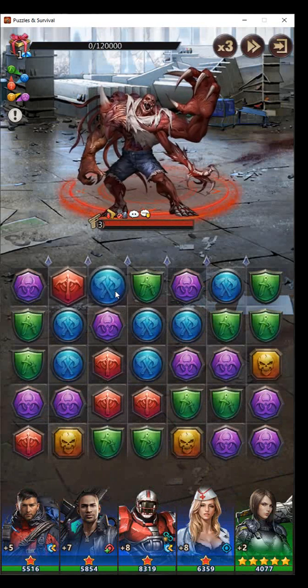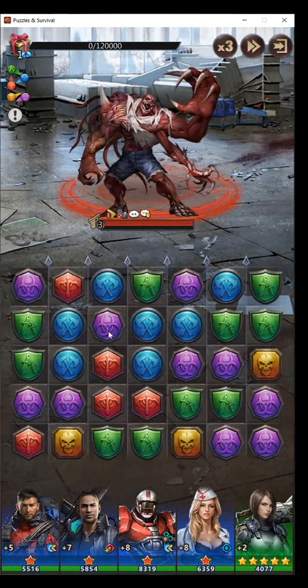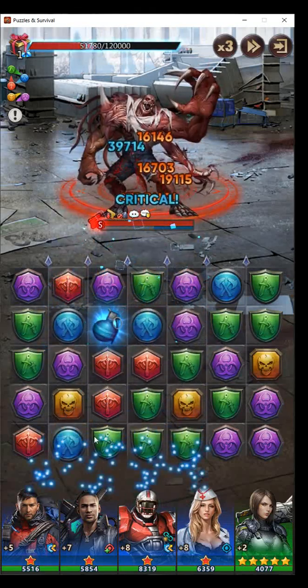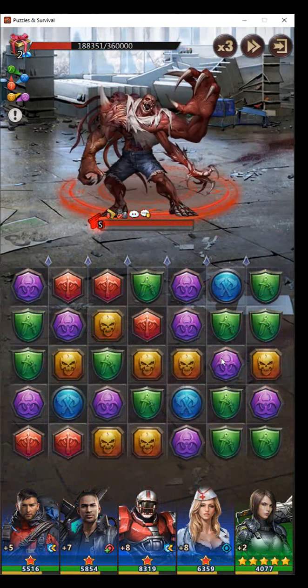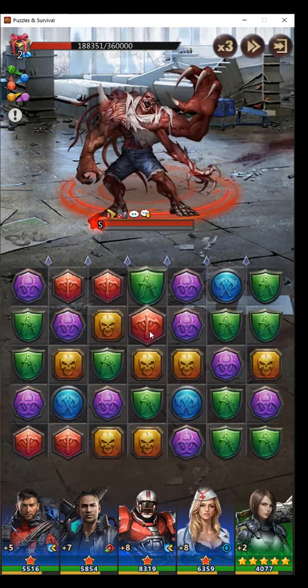Not a bad board. I'm going to bring the blue down which will cause a blue grenade and these two blues will come up and connect like that. The more tiles you can make fall with the lesser amount of moves is obviously what you're trying to accomplish.